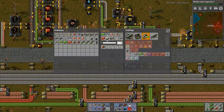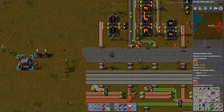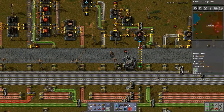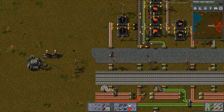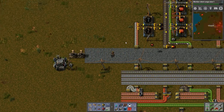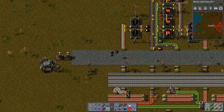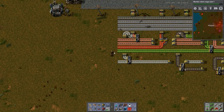Let's look at solar panels. Solar panels require steel, electric circuits, and copper plates to make. They'll provide power during the day, but we don't have accumulators to store that power. What I'm going to do is use a little trick that Arumba used on one of his recent let's plays. So let's get solar panels produced. I've got steel and copper right here - all I need is to bring up green circuits. Easy enough to do.